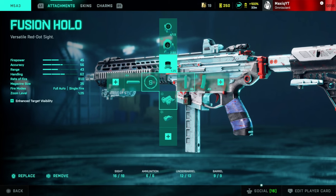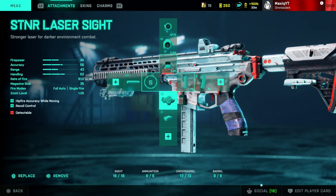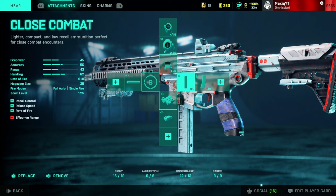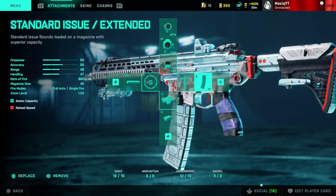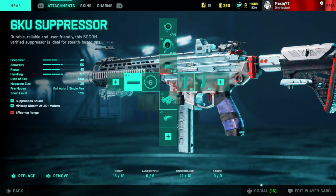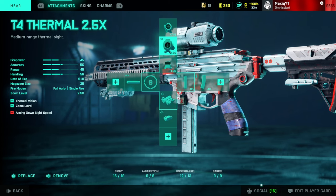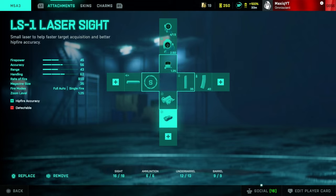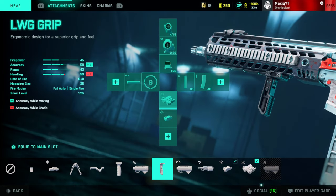For the M5 attachments, I use the Fusion Hollow, Close Combat Short Barrel, and the SNR laser. This build makes it extremely fast and pretty much outguns most SMGs and assault rifles in the game. I have the extended mag as backup ammo and a suppressor as well. I also like to use the 2.5 thermal for longer ranges, but only if you can control the recoil well. If you're struggling with recoil, use the Cobra Grip or the LWG Grip.